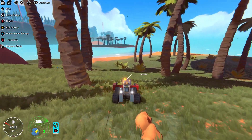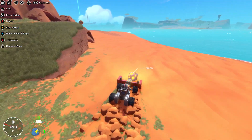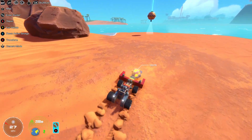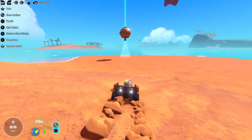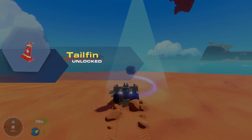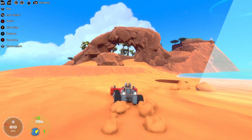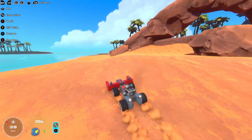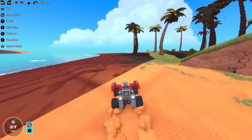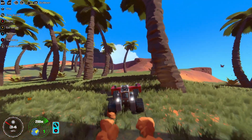Then we'll head back up this way for whatever the second thing is, and I guess we'll hop in the boat and head over to yet another island. The tail fin seems like it would be made for an airplane, right? Yeah, that's definitely an airplane tail fin. I don't know whether we're going to need the tractor beam here or not, so let's leave it on for the moment and back around and up.